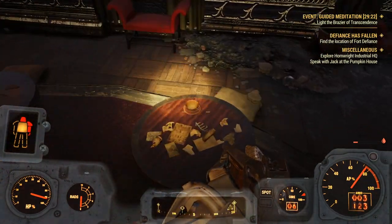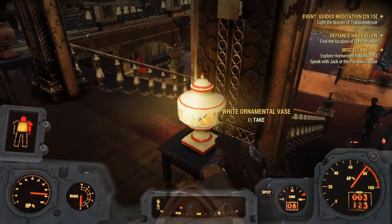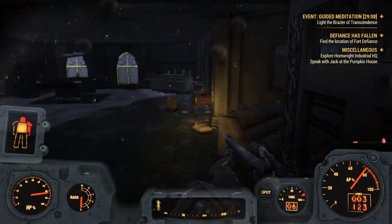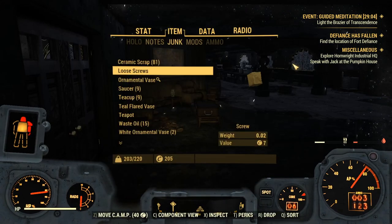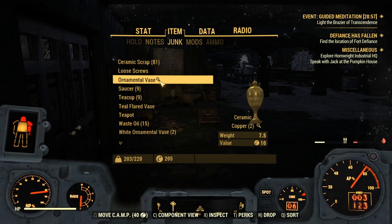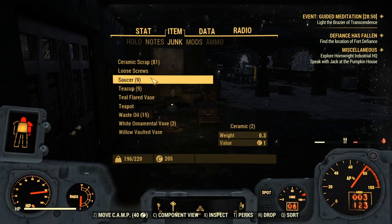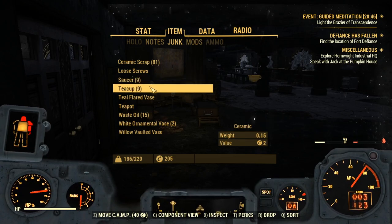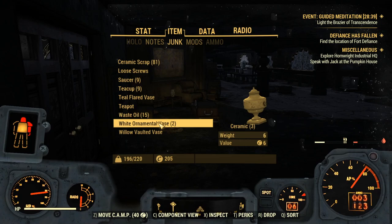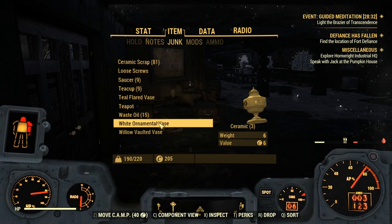There are multiple places where teacups and saucers do spawn, and I'll show you those places in a moment. You guys can also grab these ornamental vases; however, these ornamental vases are extremely heavy and do take up a lot of weight. Our ornamental vase weighs seven and gives us one ceramic and two copper. For sake of this guide I'm going to drop those. If we look at saucers, they give us two ceramic, and teacups give us one ceramic. The white ornamental vases weigh six and give you three ceramic. We're already at 81 ceramic, so we're doing pretty good.